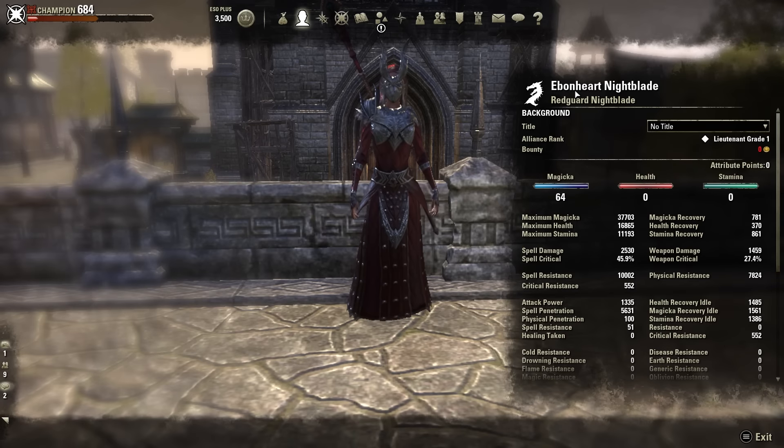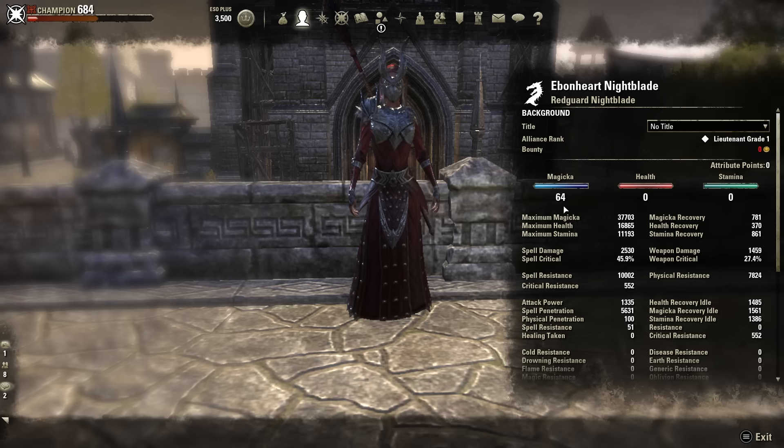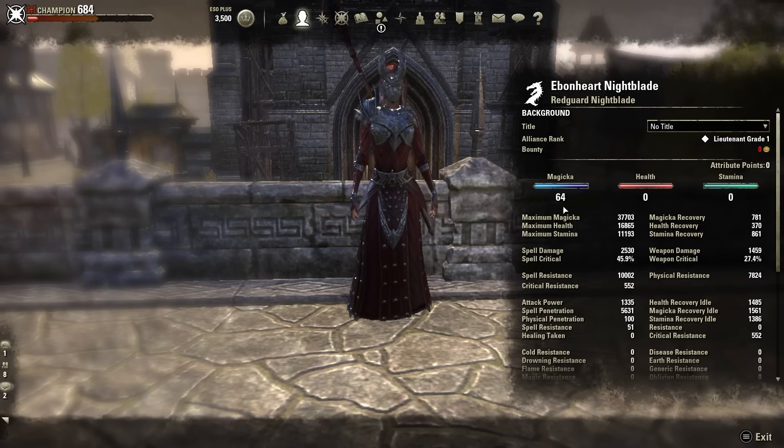Ideal races for this build: I would go with Breton, High Elf, and Dark Elf — these are your three best Magicka casting races. I'm unfortunately a Redguard on my Nightblade, and I'm not about to re-roll for this or any build. You're just missing out on those last few 10% of stats, but you can still play it. We dump all our attributes into Max Magicka, of course, because this is a Magicka-based build.